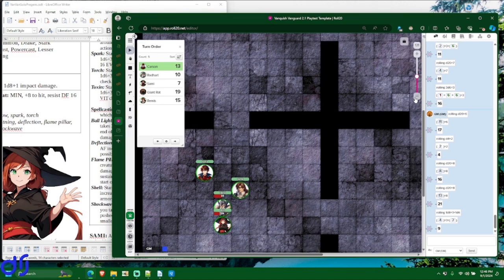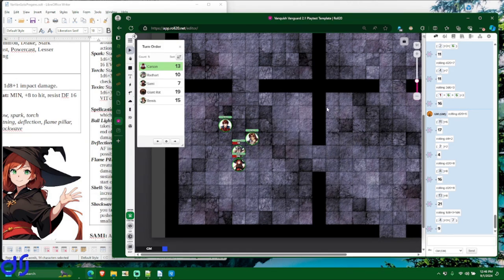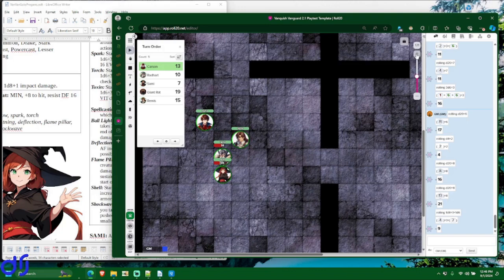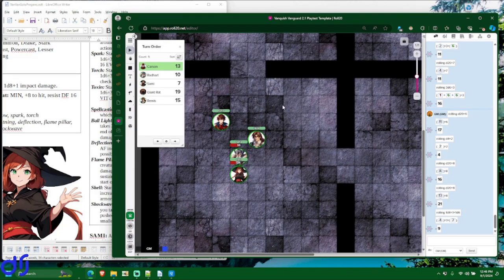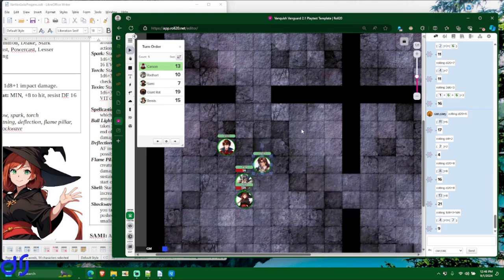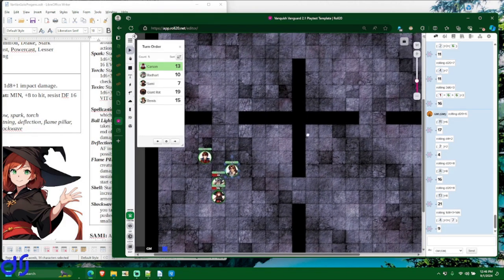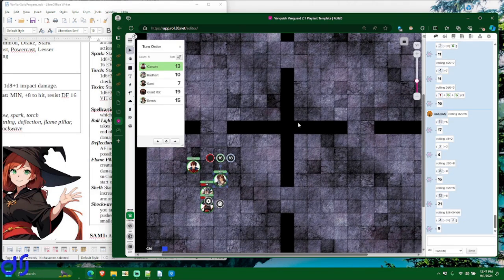The fight is concluded — our heroes were victorious, although those rats almost took down our frontliners. Hopefully this demonstration showed how all the basics of combat work: initiative, the action economy, opportunity attacks, moving around, making basic attacks, casting spells, how falling unconscious and making death throws work. Hopefully, having seen this demonstration, you can now start going through the Van Van solo campaign yourself if you're so inclined.